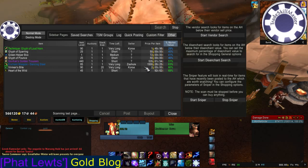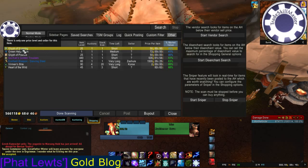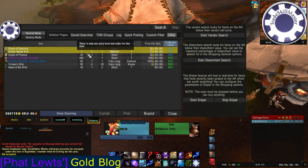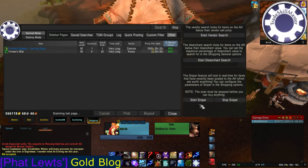So now maybe we want to buy these things. Maybe I want to buy this Technique, Cliff of Loudhorn. I don't really think I need it, but just to show you as an example — what you have to do is hit Stop Sniper when you want to make a purchase. It'll stop scanning, and you just buy out this Technique, Cliff of Loudhorn. I'm just going to click it and then Alt-click it to buy it out. I bought that Technique for a gold and 50 silver. So, if I want to restart the Sniper again — now it's searching for deals.